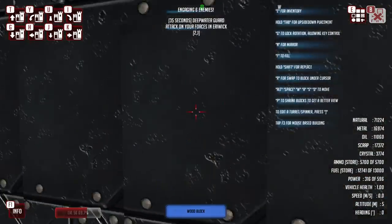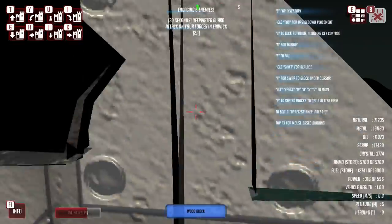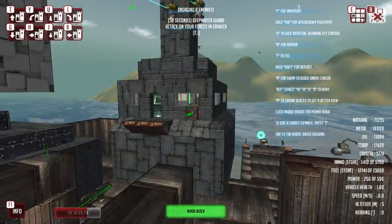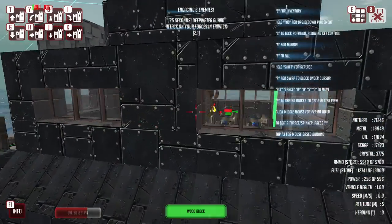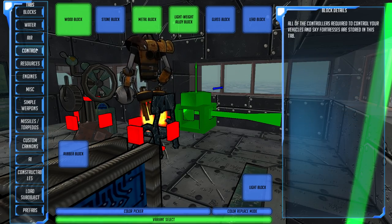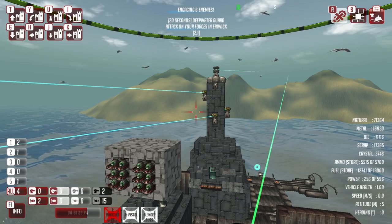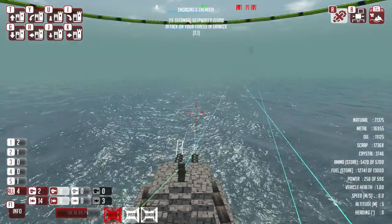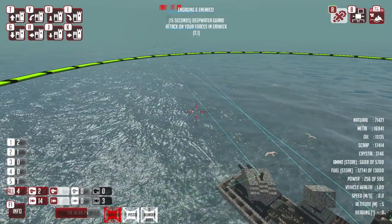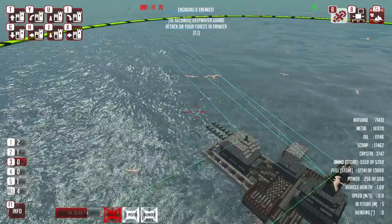Step two: we are going to need a fire control system so that I can control all of the guns from here at the bridge. This is actually starting to become a proper little bridge which I'm kind of pleased about. We should now have all weapon systems on this vehicle controllable by me.